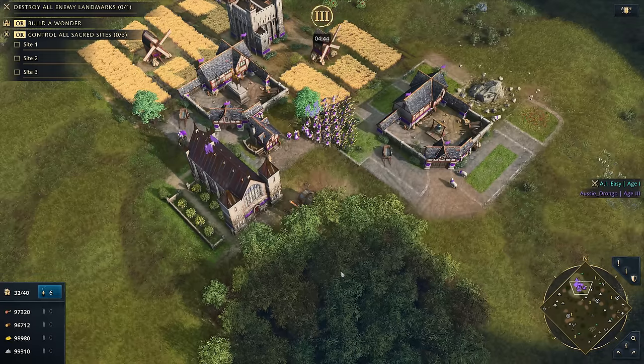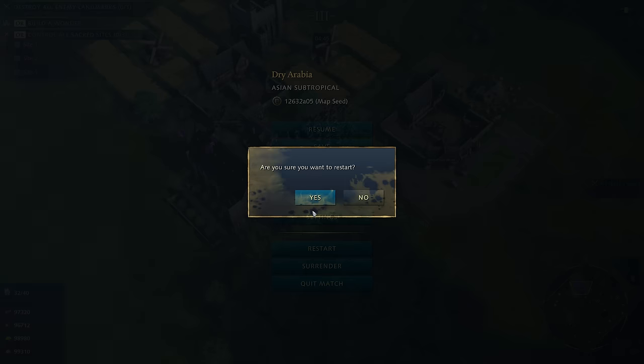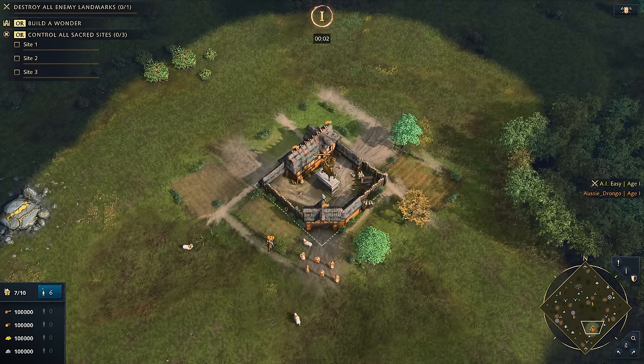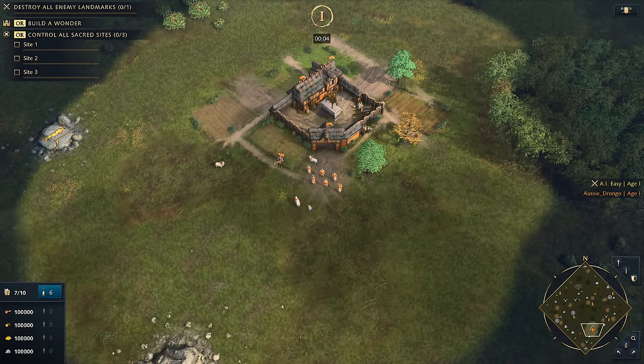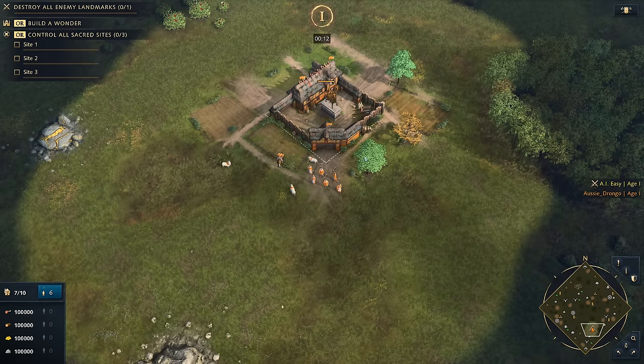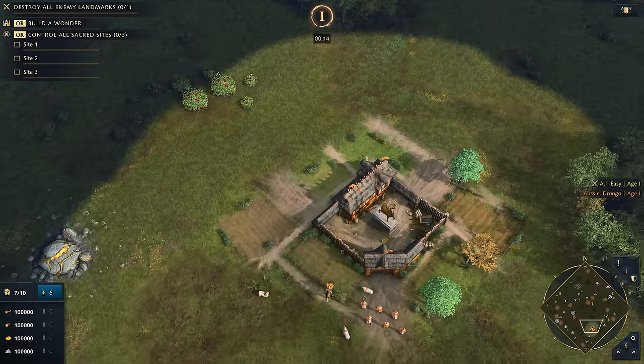Now we move on to a really important part of English base building — the quintessential English turtle. I like to call this the onion. The general idea is that you want to build layers around your base — protective layers of walls. This is a really important part when you're playing a defensive civilization like the English. For more aggressive civilizations like the French it's not really that important, but for the English as a defender it's something you really want to get into the habit of.